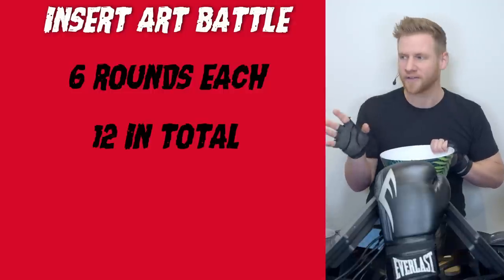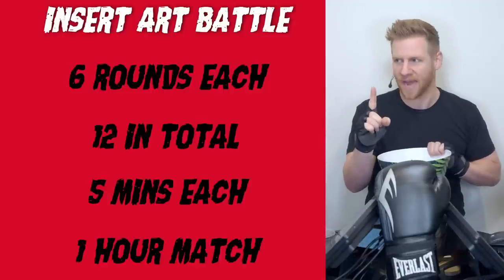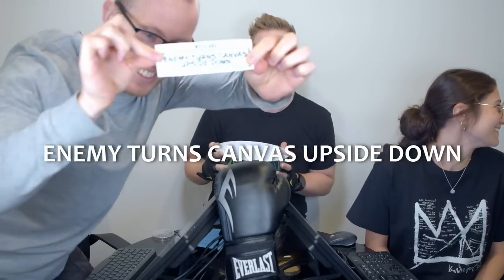It's my choice — it's going to be Charmander, but I really want Homer. Homer Simpson and Alicia is going to be competing with... There are going to be six rounds each, 12 in total, five minutes each — one hour match. We begin with our wild cards; you get to use this ability at any point.